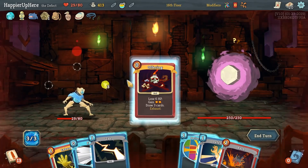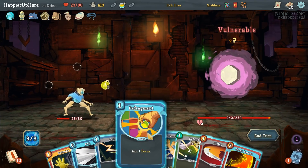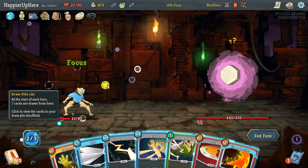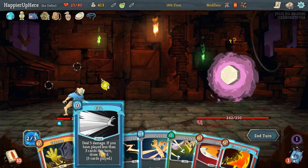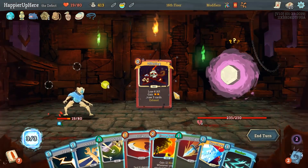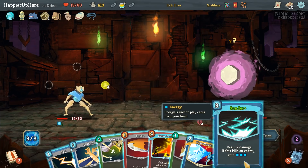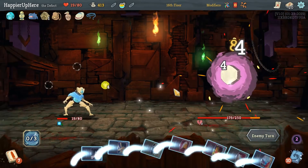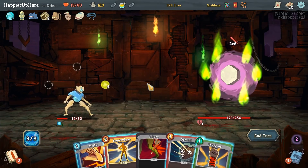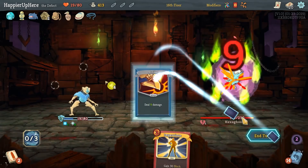I probably want to do Offering here. Bash is unfortunate — Flamebear here, I would have loved to have it next turn. Defragment — we can actually Offering again thanks to Exhume. Let's do it. Probably don't want to do Hyper Beam here, I think Sunder is just sufficient. 48 damage, that's not bad. We also have Liquid Bronze if I have to. We don't need Impervious here — we can just do Defend and Survivor.